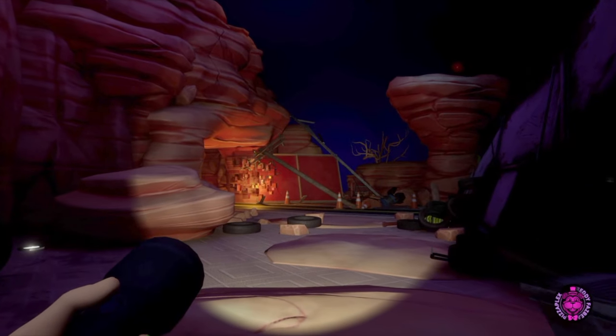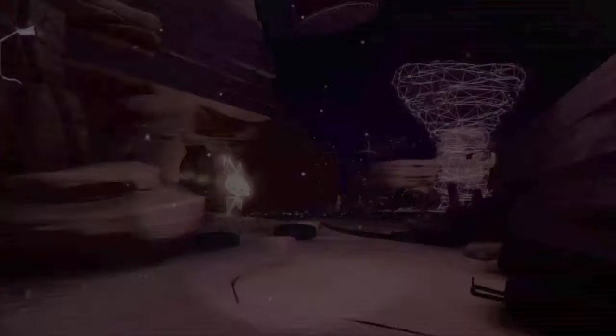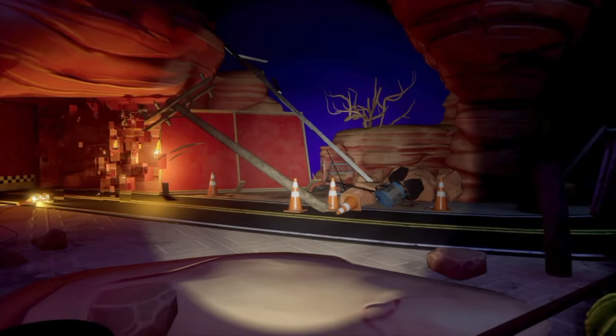The first thing we'll do is head through these red doors. You'll see Roxy run through another set of doors in the back — we'll need to open those to get to her. Right here at the front is the location of the parent node, and we need to find four child nodes in this area.